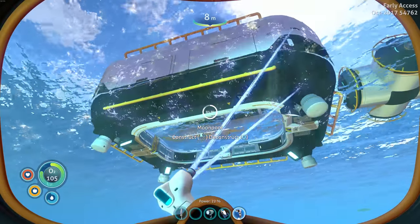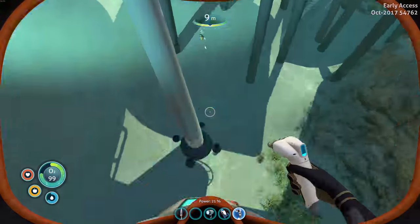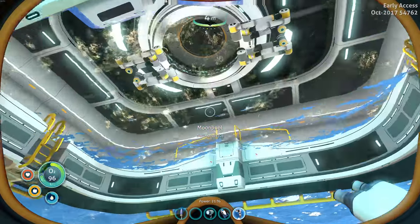So that's connected to our top multipurpose room, and then we'll try to build a moon pool attached to that. It doesn't look like it's going to connect, but once it's built, it connects. There we go — that worked. And that gives us lots of clearance so we can drive in easily. Nice.